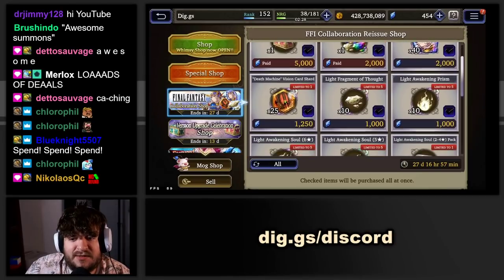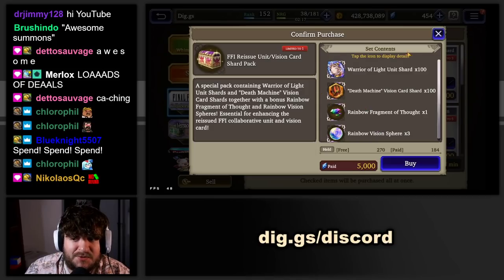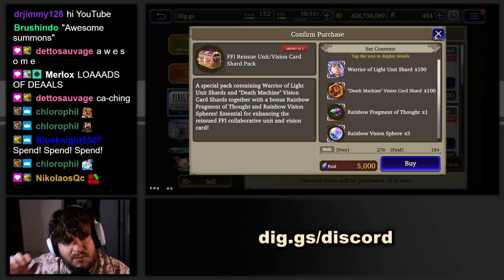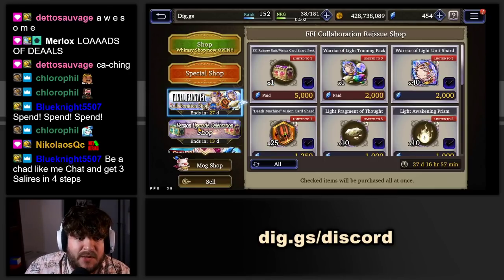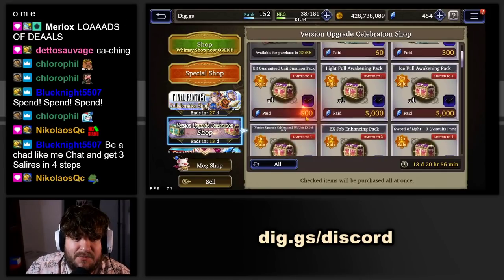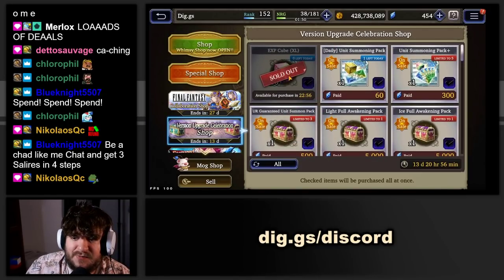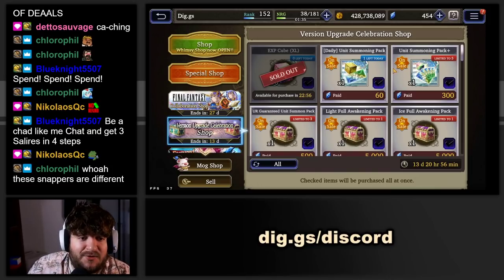The Final Fantasy 1 collaboration shop has Warrior of Light shards and Death Machine shards — 5k paid Vis for 100 Warrior of Light and 100 Death Machine Vision Card shards. I would not buy this; be cautious, especially as a spending player who may have better uses for that 5k Vis. The version upgrade shop is also kind of a trap if you're returning — stay away, grab the EXP cubes and MR plus summon tickets, which are good value particularly with select quests coming up.